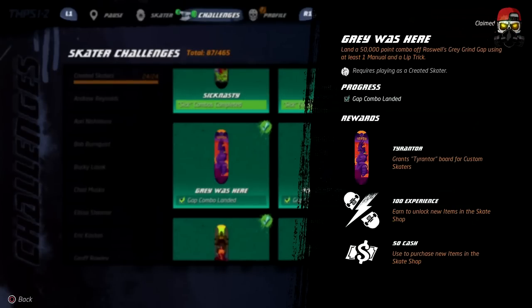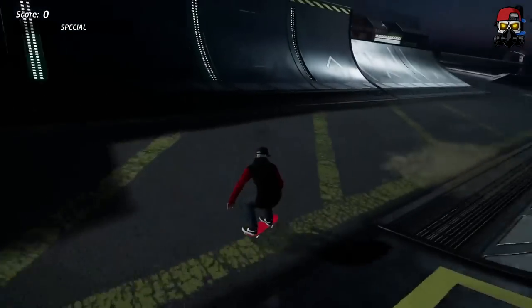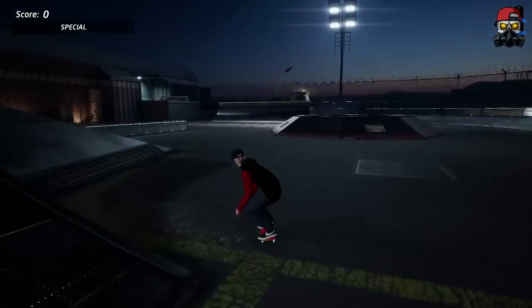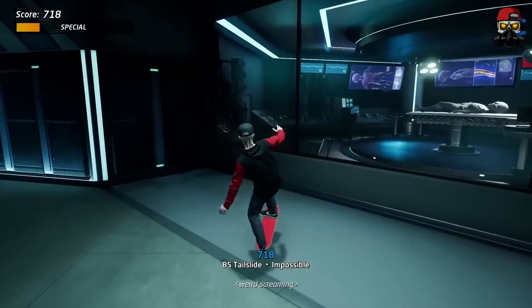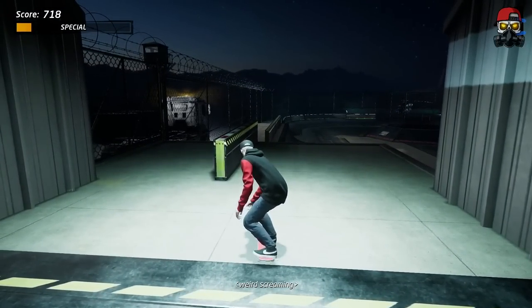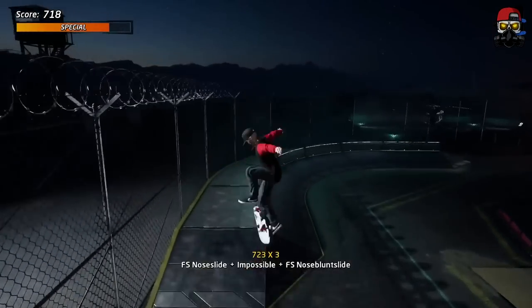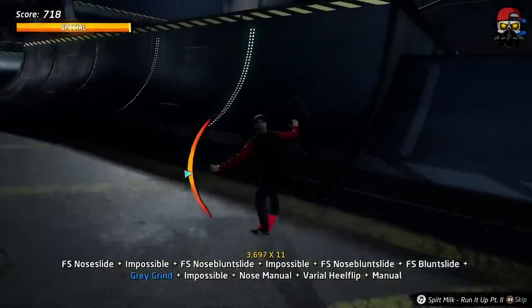Next up is 'Gray Was Here' — land a 50,000 point combo off the Roswell Gray Grind Gap using at least one manual and one lip trick. We're in Roswell, the last map of Tony Hawk Pro Skater 1. Go inside where the alien is. The grind gap is a series of ledges — grind the first, the second, the third, all the way to the end. That's the Gray Grind Gap.